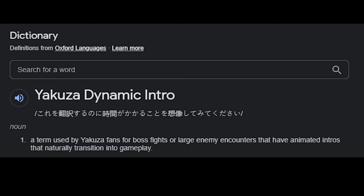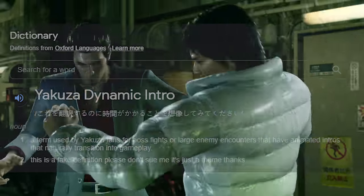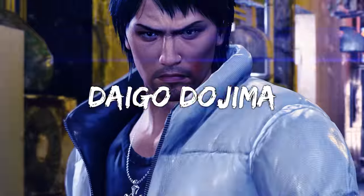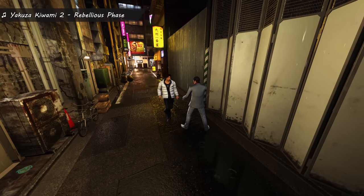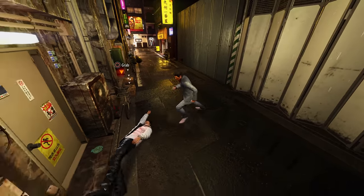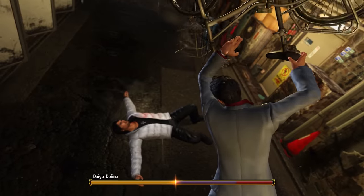Dynamic Intros - a term used by Yakuza fans for boss fights or large enemy encounters that have animated intros that naturally transition into gameplay. Having these introductions before fights are an exciting way to show the player who they're about to completely clap and getting them hyped up to do so. Most Yakuza fans, myself included, like to froth at the mouth over these intros and understandably so.